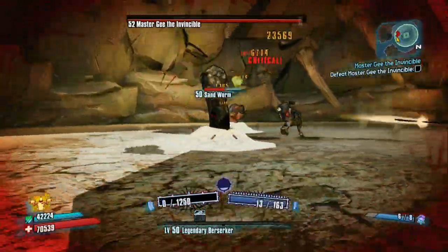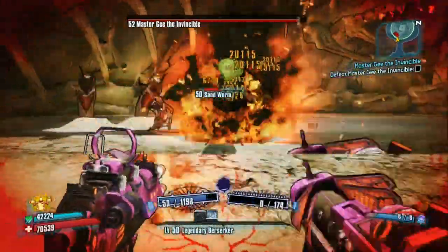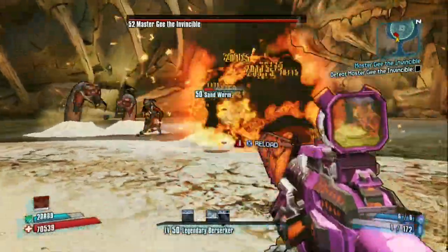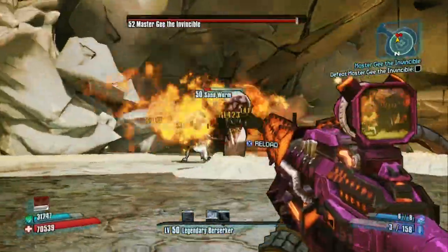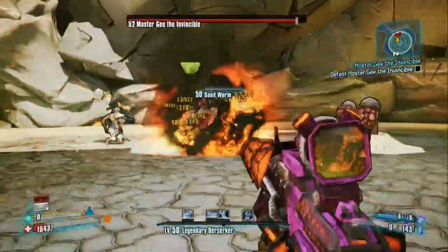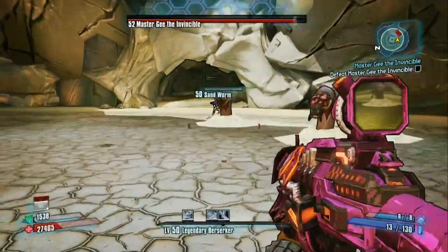As you can see, you can do this strategy with any class. Obviously being a Gunzerker is killing these worms a bit faster, but with the Siren you've got that extra elemental damage to burn them down. Zer0 could probably one-shot these things with the right melee build or just snipe them in the mouth. I haven't tried the Mechromancer on this fight but I'm sure she has options that would work too.